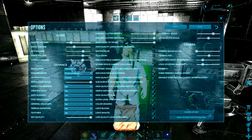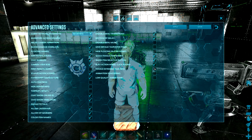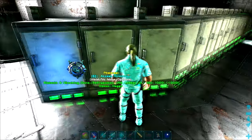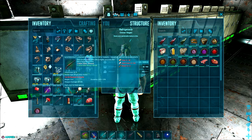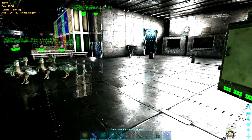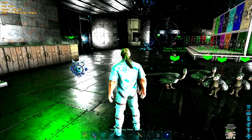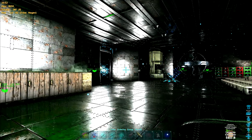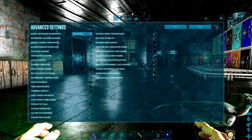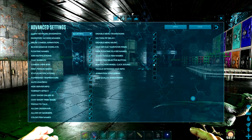Tip number 7 is toggle extended HUD info and inventory access sounds. Toggle extended HUD info — if you enable it, it'll always show you your extended HUD stuff. The toggle extended HUD info just makes it a toggle rather than something that you have to hold down. On PC, if I press H, it'll just show up and stay there in the top left — you can see the day, the time, all that info — without me having to hold H. I personally usually play with this off and just hold H when I need it.